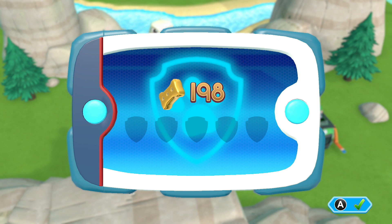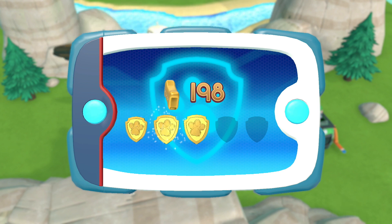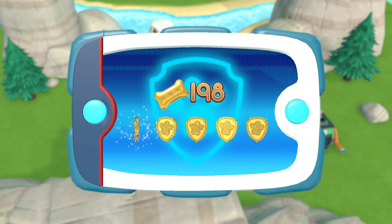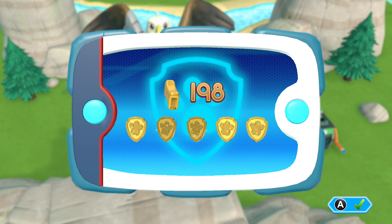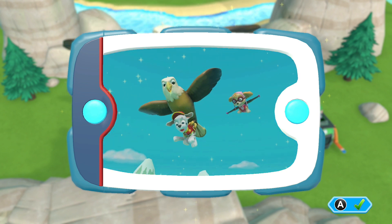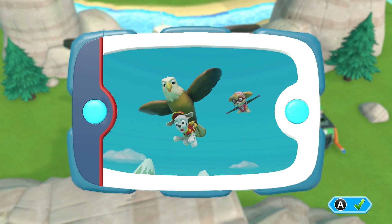For collecting so many pup treats, you earned a gold pup treat! You got all of the golden paw prints! And unlocked the picture for this rescue mission. You can see the pictures again by highlighting the rescue mission and pressing the X button.